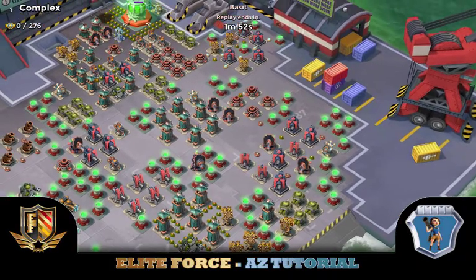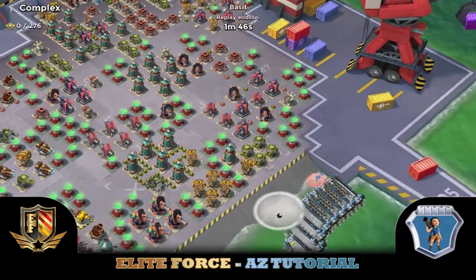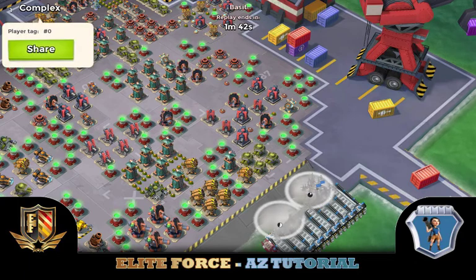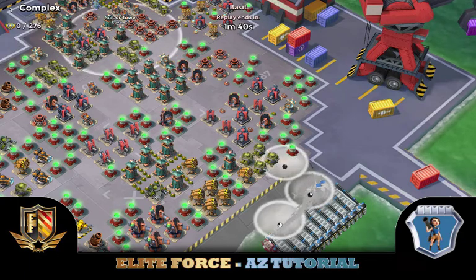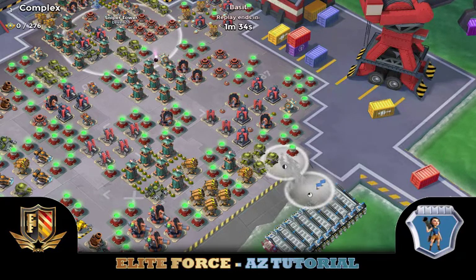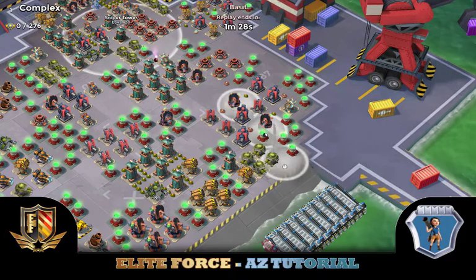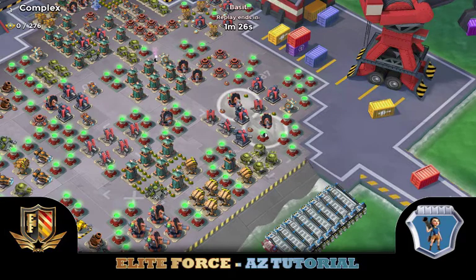He starts by clearing — most importantly — the six mines right up in this area. You see he didn't mark the boom cannon in this case. There's a beautiful two-smoke landing. He knew he needed to get the troops moving before that last smoke expired, flaring right above this shock launcher.